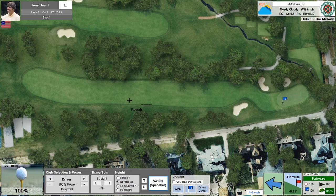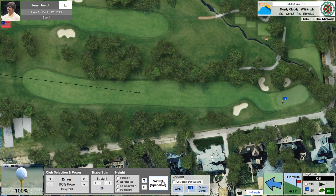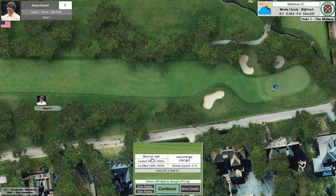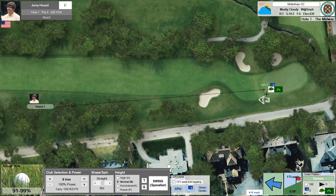First hole's par 4, 425 yards. Both sides of the fairway are lined with trees. We'll take a look at our terrain — looks pretty flat. The wind's in our face, so let's aim right down the middle. He missed it out to the right a bit — a 6.6 degree miss. On our second shot, we need to check for tree trouble. If I aim here, I have a 2% chance of hitting a tree, so I will take that risk.